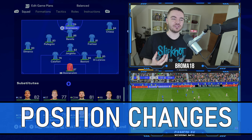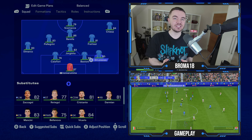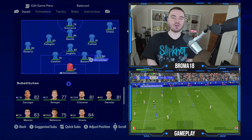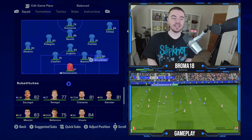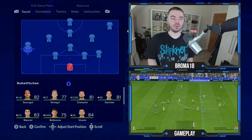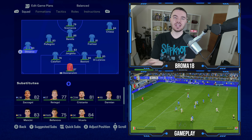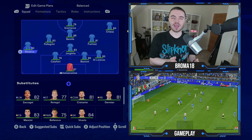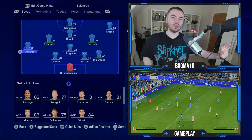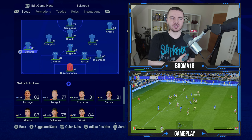First things first, Di Lorenzo — we want to push him narrower towards the center back; he's still a right back but pushed in. Di Marco is going to be pushed up to left wing back — all the way up before he becomes a left midfielder. This helps Di Lorenzo form that back three, while Di Marco pushes up and plays that out-and-out attacking wing back role, which complements what you'll see ahead in midfield.